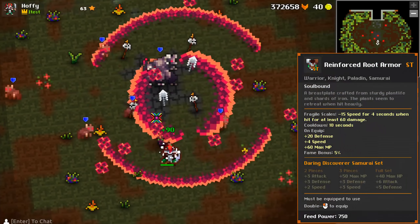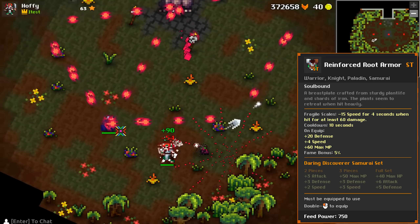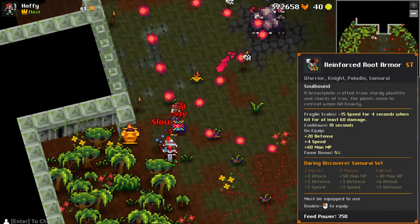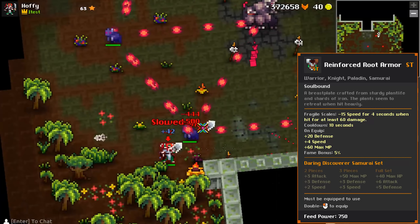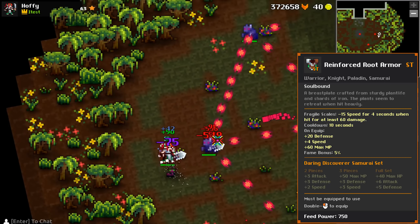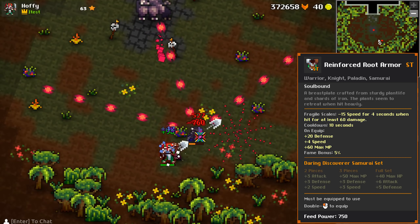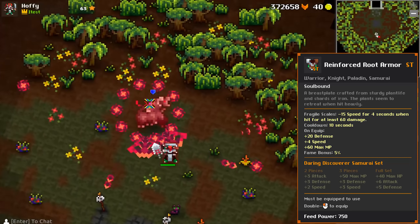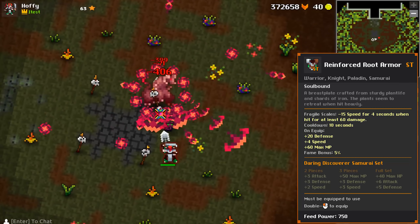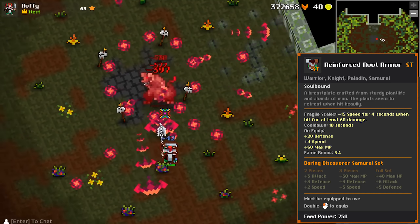The armor is the Reinforced Root Armor. It gives 20 defense, 4 speed, and 60 MP. 20 defense is pretty low for just a little speed and MP boost — you're probably better off using the fire battle armor or the fairy plate if you're not using this on the whole set. Another setback to this armor is it has an effect called fragile scales, which gives the user minus 15 speed for 4 seconds when you're hit for anything over a 60. This is on a cooldown of 10 seconds, meaning that a good amount of the time you're playing and taking shots, you're going to be down 15 speed.